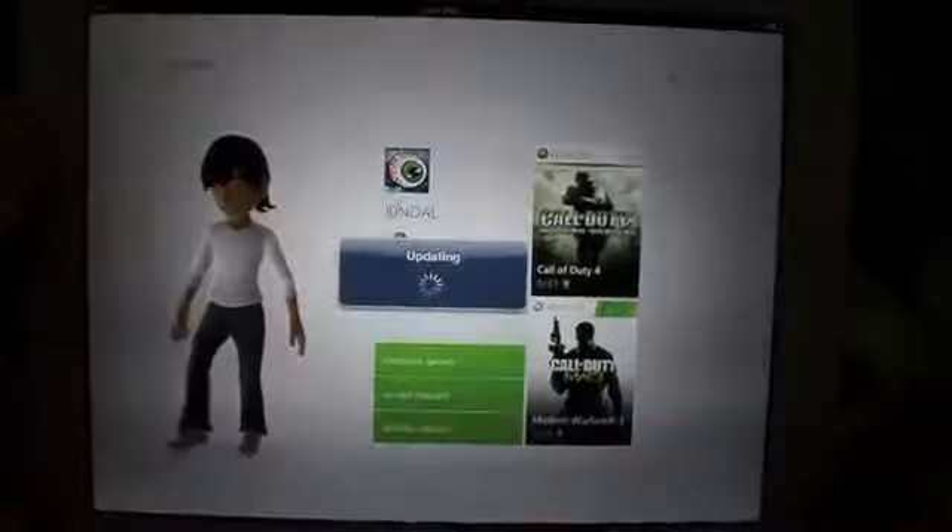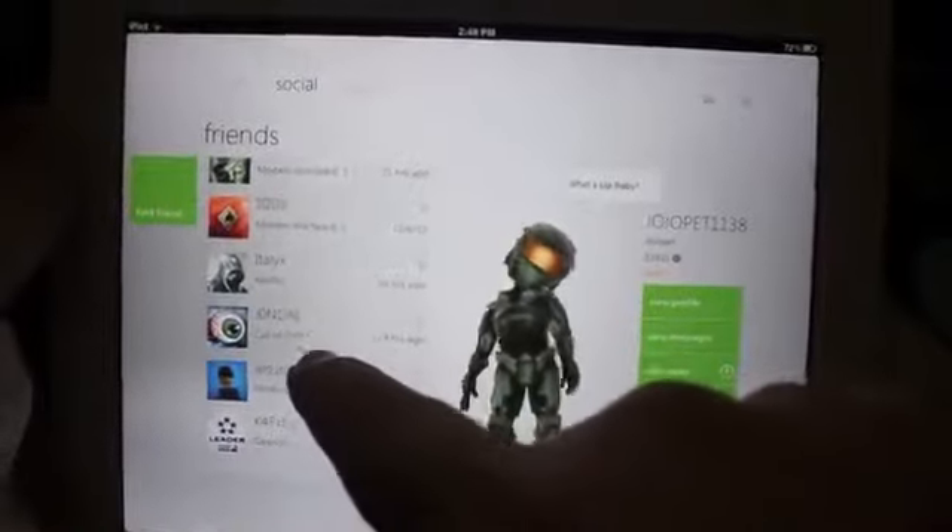I can decline requests too. Go ahead and accept that, and it's going to update it. See, now that person's on my friends list.